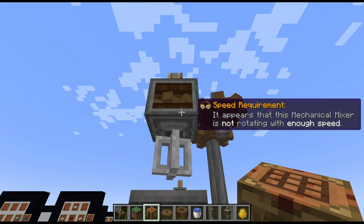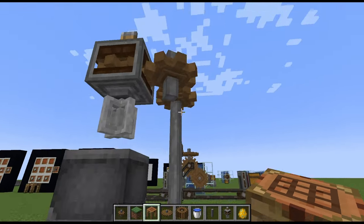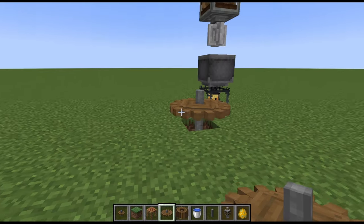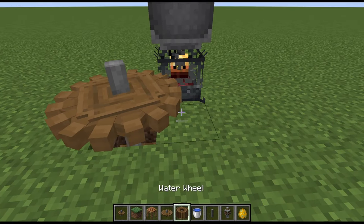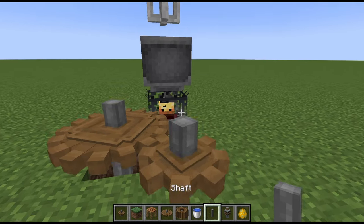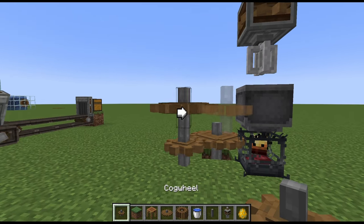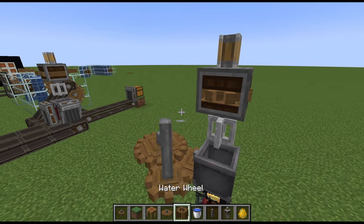Everything looks good, except we look at it and go — uh-oh, it's not fast enough. The mechanical mixers require a little more speed. I did all this on purpose, because I'm going to take this down. On top of this shaft, I'm going to put a big cog to speed this thing up. Remember how we did this? We're going to move this over a little bit and put another little cog outside, which is going to double the speed of this thing. Then we can go up with a shaft. We could probably speed this up again — and we'll put another cog in there. Then we'll just shaft that up a little bit. We'll need a cog on top of that gear.